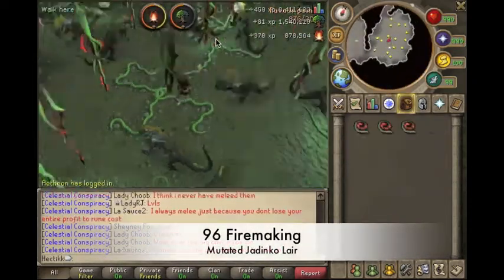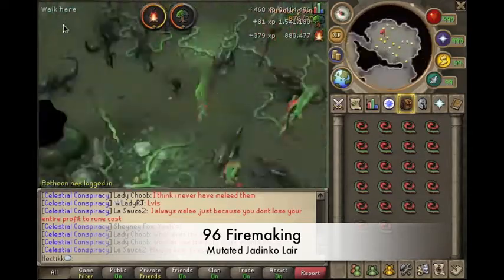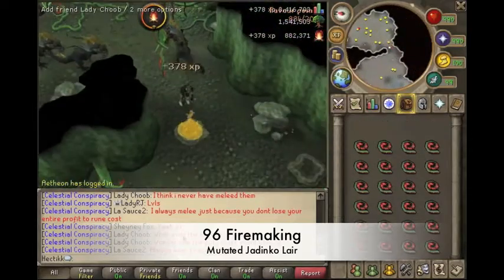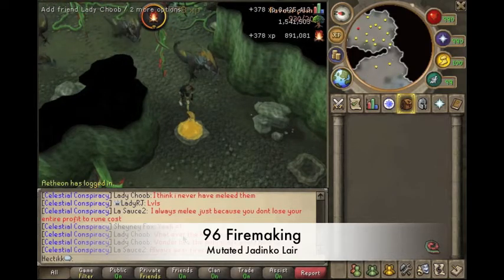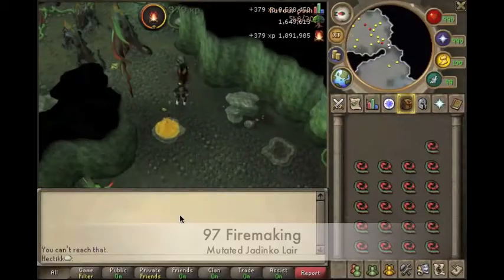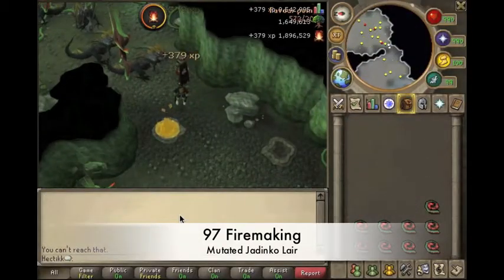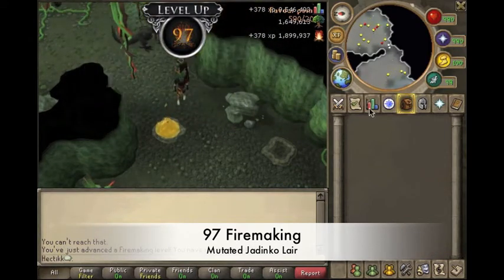I went back to the Jadinko Lair to do some firemaking, because you know how good this place is — 300k XP an hour for free — and ended up getting myself 96 firemaking, and because I was doing so well, I decided to stick around and get 97 as well, so that was alright.